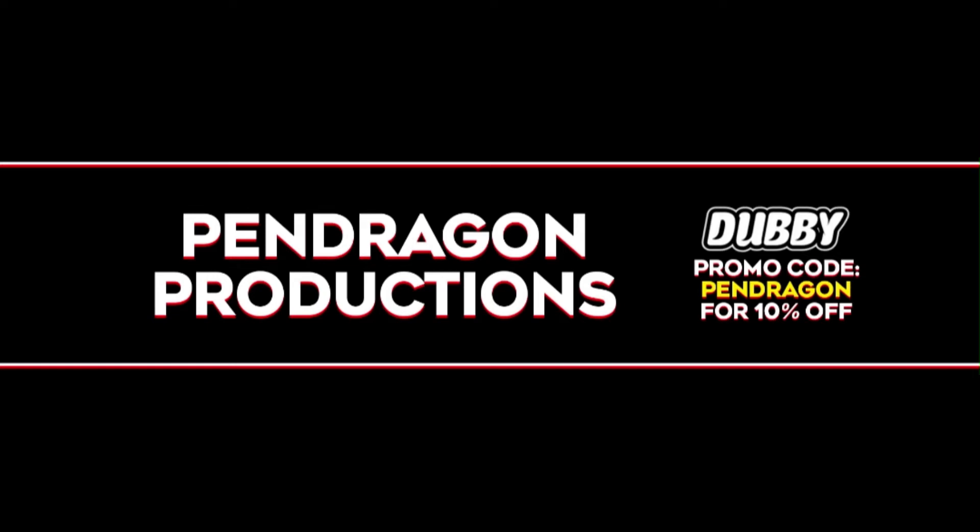Hey everybody, it's Pendragon and today's video is brought to you by W Energy. W Energy is a clean energy drink that has no sugar, no calories, and comes in a variety of delicious flavors including Galaxy Grenade and Dragonade. Not only does it give you no jitters and no crash, but it's chock full of vitamins and amino acids. Use promo code PENDRAGON for 10% off your order. And now on to the video.